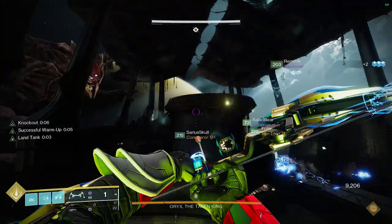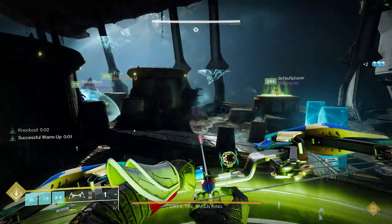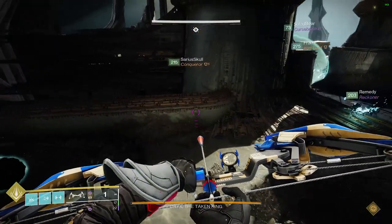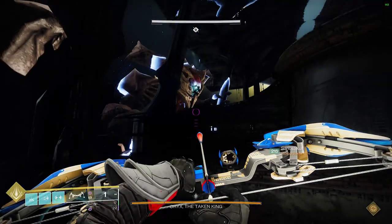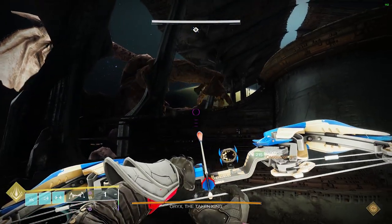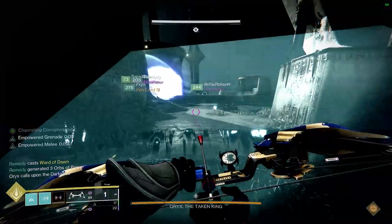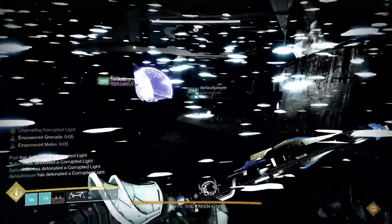Then you just start doing the running phase like normal. For damage on Oryx, our team was around 1600 light, but all we used was a Lunar Faction Well, Divinity, and the rest using Taipan Linear Fusion Rifles — no Fontamide or anything else. We also did a test at around 1590 to 1595 light, and while we did do a bit less damage, it was still a comfortable two-phase without needing to worry about extra buffs.